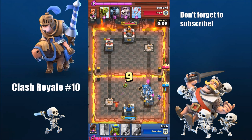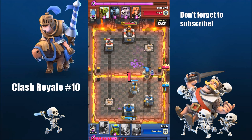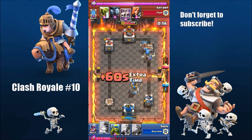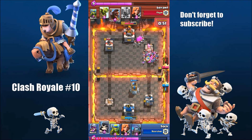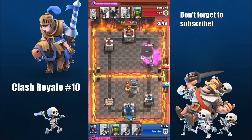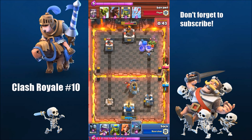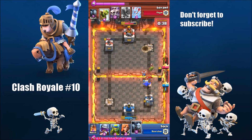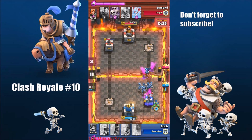I think he has mirror — that's why it's level 6, because he had played two valkyries. Anyway, I'm getting a push down the center lane. He plays skeleton army, which is a great counter to giant skeleton since they run away before the bomb can explode usually. But this time I placed another giant skeleton so that the bomb does explode. My giant skeleton almost carried the bomb all the way to the crown tower — that's unfortunate.